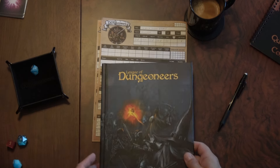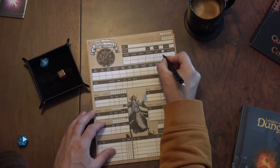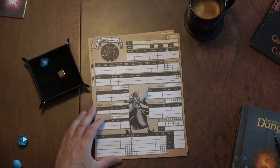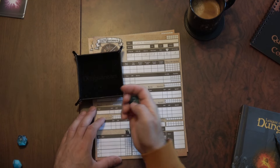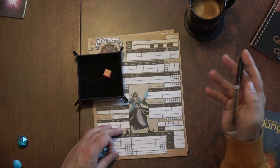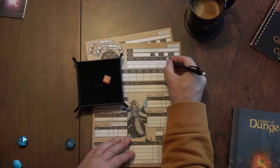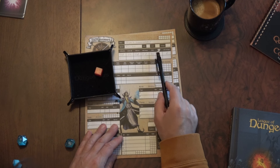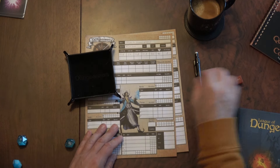Hit points are 1d6 plus 7. I rolled an 8 — that's very good. Once you've done all rolls you may re-roll two die rolls, including hit points, and choose the higher result. I'm happy with most results except dexterity and hit points, so I'll re-roll hit points and get a 3 plus 7 — that's 10 hit points, much better. Then I'll re-roll dexterity and get 35.